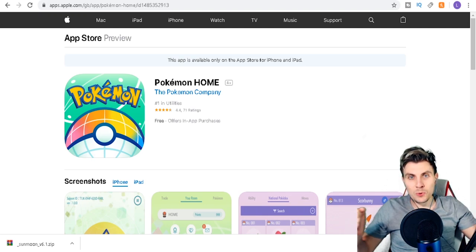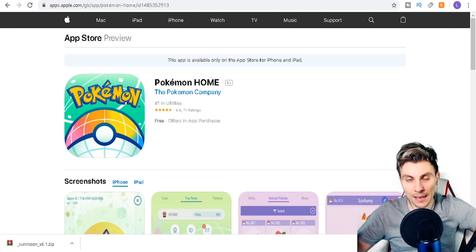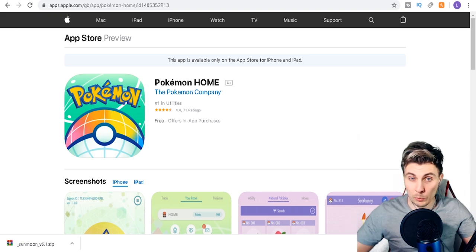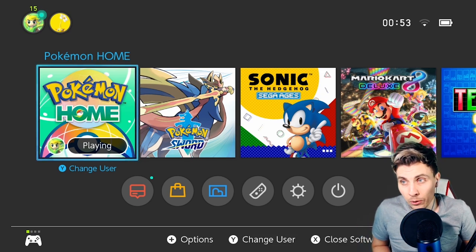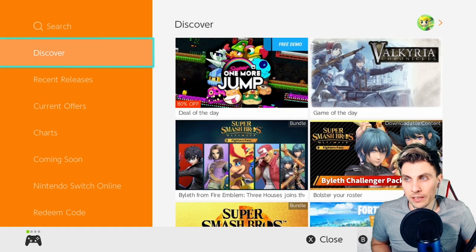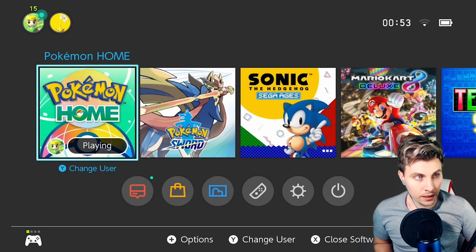Hello friends and welcome to an update video — we've got some big news. Pokemon Home has arrived! It was released last night, so it's ready for us to grab now. It comes in two parts. There is one part for the Nintendo Switch — I've already got it downloaded. If you haven't downloaded it yet, just come to the eShop and search for it. You can see it there, and it is free to download.